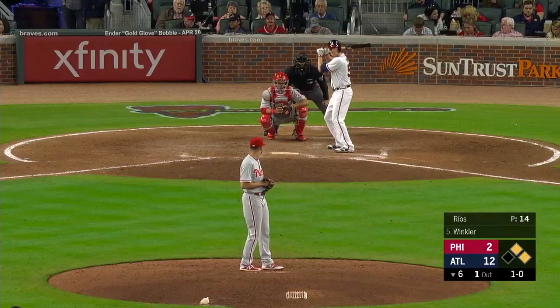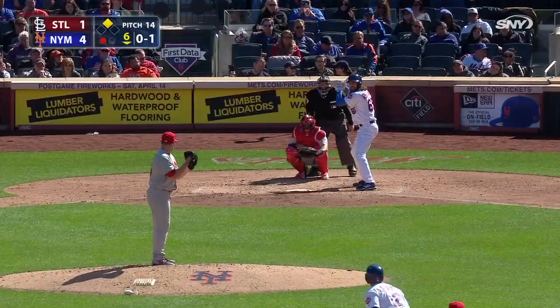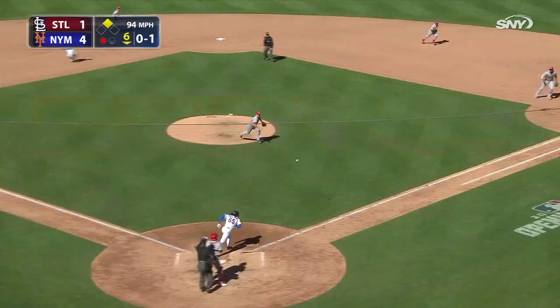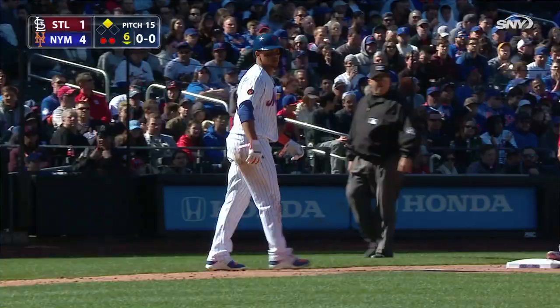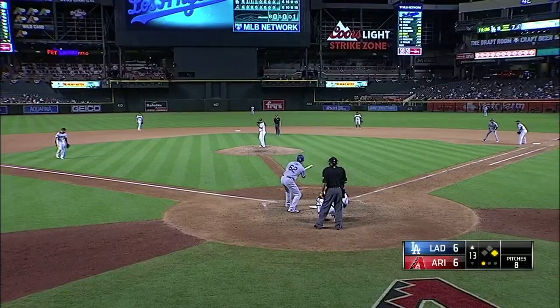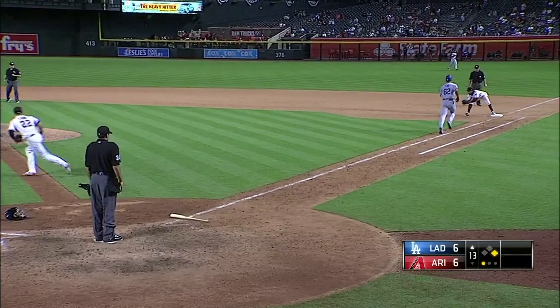Strike three over the outside corner, two outs. He put it in play but Santana at the bag takes care of Winkler, but he advanced the runners. Zellman taps one slowly — Norris off the mound and that's the second out as the runner goes to third.